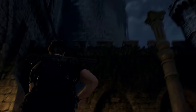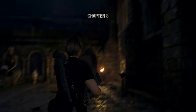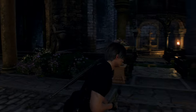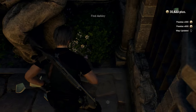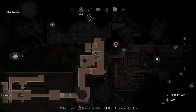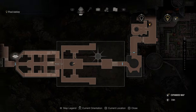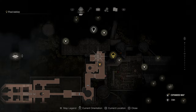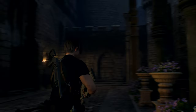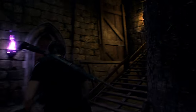Do these thick walls block the signal from that call? I don't know. So where are we supposed to go now? Do we need to go back? Or I think we need to use those stairs. Is it in here? Yeah, I guess.